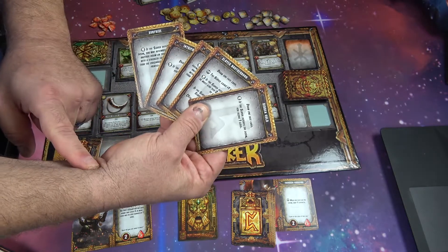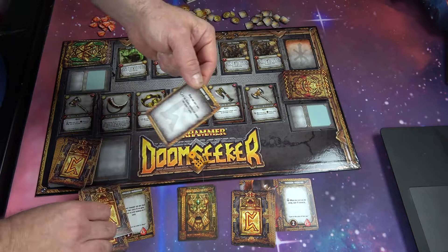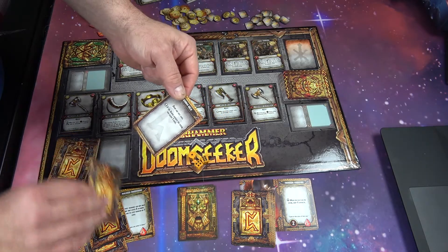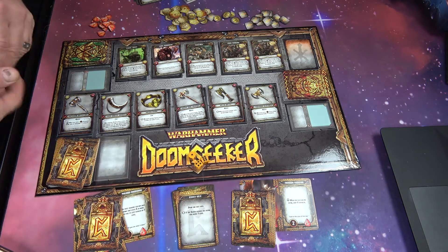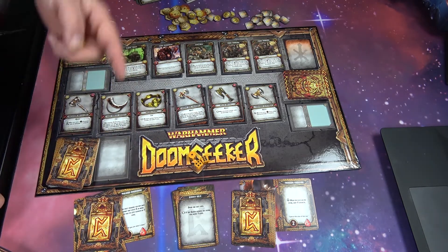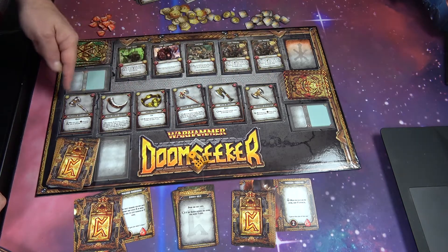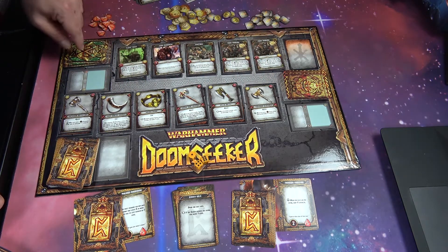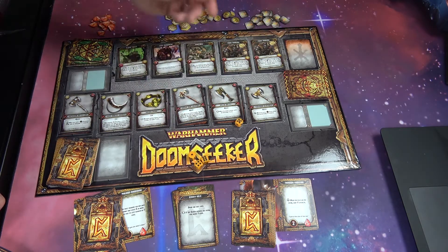If a slayer defeats the doom, you score gold. So you may play a card and draw one fate card, then play this and say, hey, if you defeat that doom, I'm going to gain an extra gold. Now what does gold do for you? It allows you to buy weapons that are going to make you more powerful, because as you go down this deck, there are more powerful creatures. So we need a three — we got it! We were able to kill this guy.